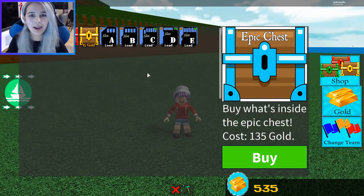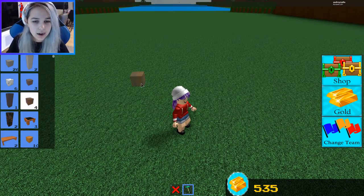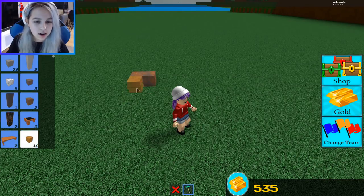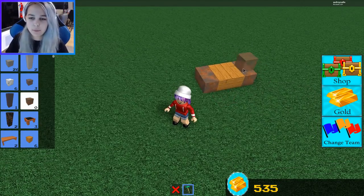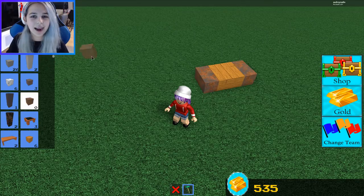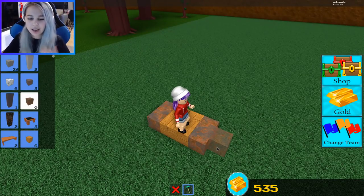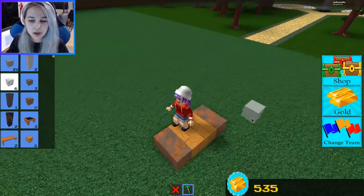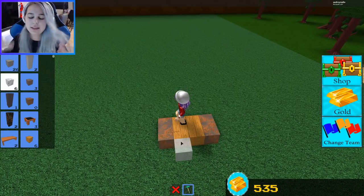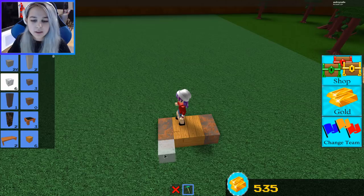One thing I noticed while messing around trying to get some more gold is that these bits right here actually last longer than these wood pieces. Putting them in front of my boat made it so I could last longer and I actually got kind of far compared to last time. So having them up front made it so I didn't die - at least not for a while. Some of the building pieces do better than others. I really need to open up some of this stuff, so we're gonna be testing out the endurance - the usage - of these blocks.